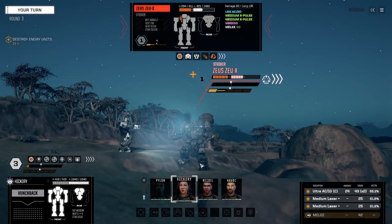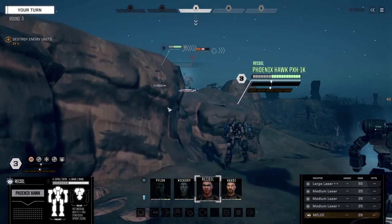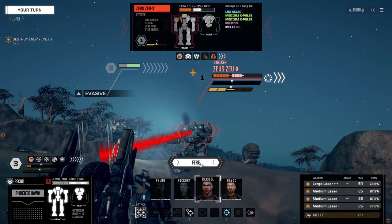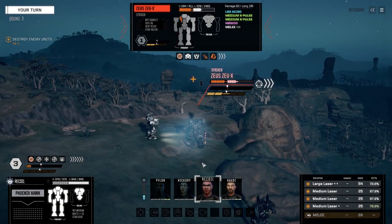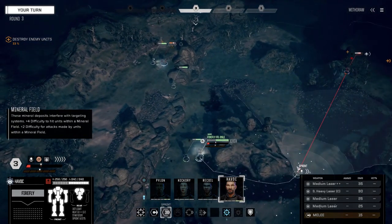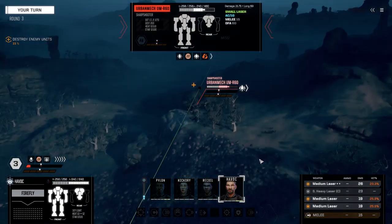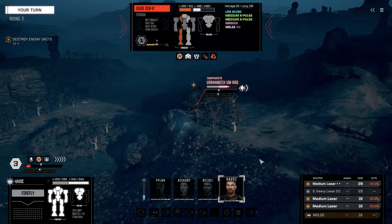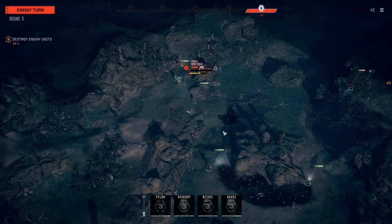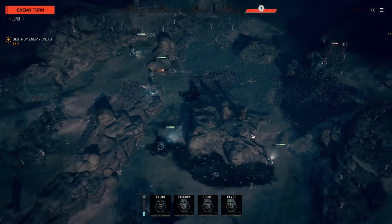Fire on this guy - okay, hit with one, nice. Moving this guy in is probably a bad option. That Zeus can do some serious damage to a light mech, so we'll just keep him out of play for now. Fire on this guy. Wow, you've got some speed. I'm so excited about this mission now.